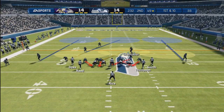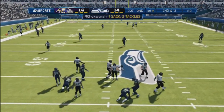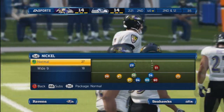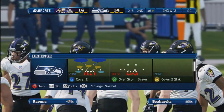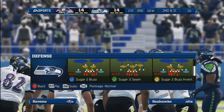We're going back and forth on defense and offense. Look at this — we send the blitz and get pressure out of the 4-1-6. I came out of nickel and went to the 4-1-6, pressed the defense, base-aligned, and everything was set up automatically. We got a nice edge rush from the right side of the field out of the 4-1-6 — the play was Cover Sugar 3 Seam.